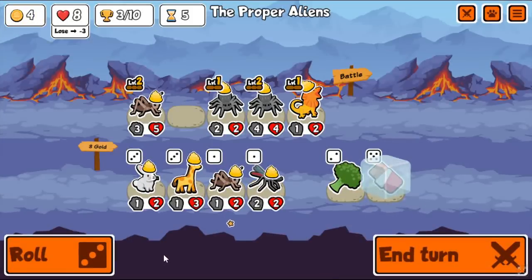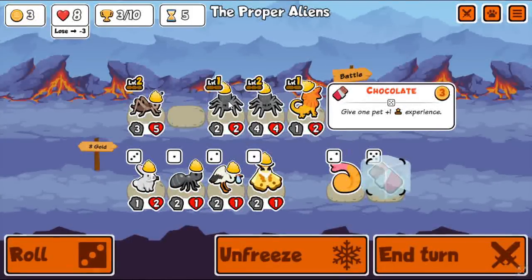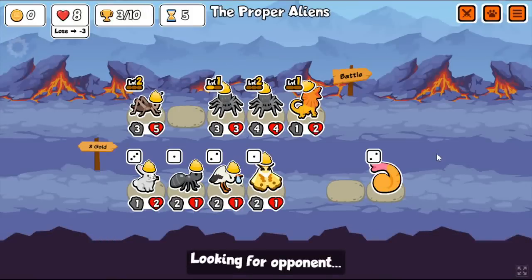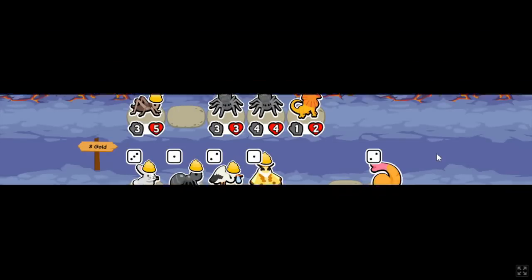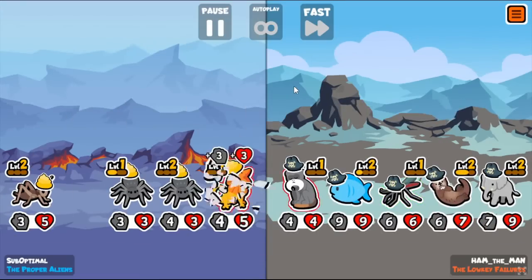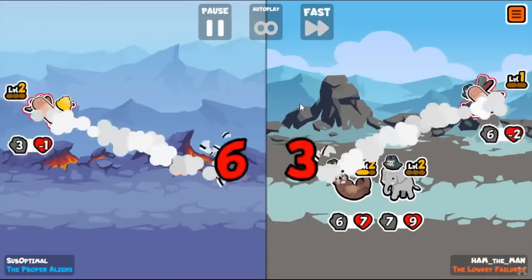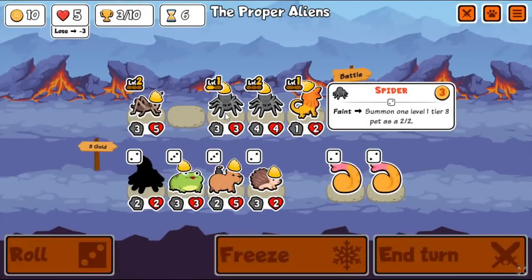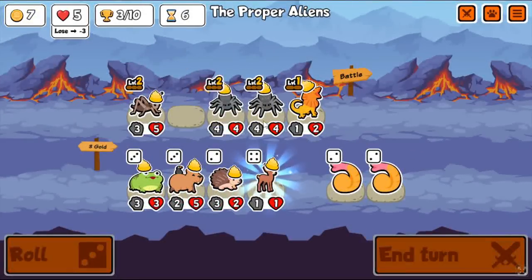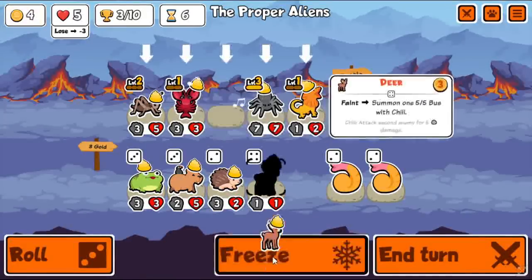Go ahead and freeze that, hope for one more Spider here to fill out the team - don't get it. So just going to go ahead and buy the chocolates, just need one more Spider for this turn. Frilled Dragon also got a nerf: instead of a 1-2, it's now a 1-1, which means it actually dies to Mosquito snipes because Mosquitoes typically have 2 attack and will go before the Frilled Dragon and can easily snipe it if you don't have extra health.